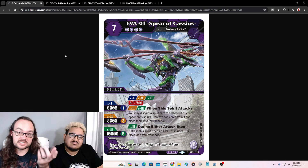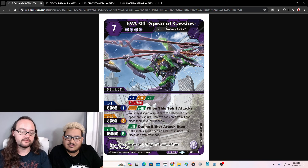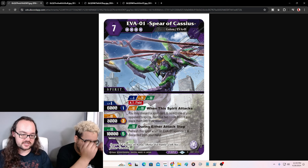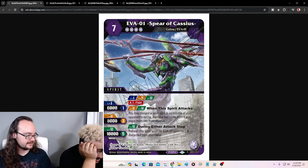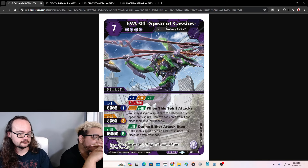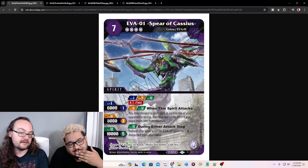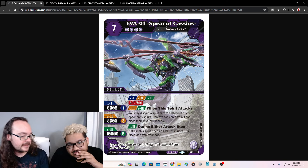Now we're into the X-rares! Our first one is Evil One Spear of Cassius — it's got AT Field and a decent stat line: one, three, five. At level two and three, when it attacks, you may discard a spirit card to select one of your opponent's spirits, remove two cores from it and place them into their reserve. And then at level three, during either attack step, refresh the spirit when an Evil One spirit card is discarded from your hand. How many times would you like to attack? A hundred percent — if they have no spirits on the field, you discard, you refresh, you attack again. It has AT Field, so you better have a Dream Bomb ready.